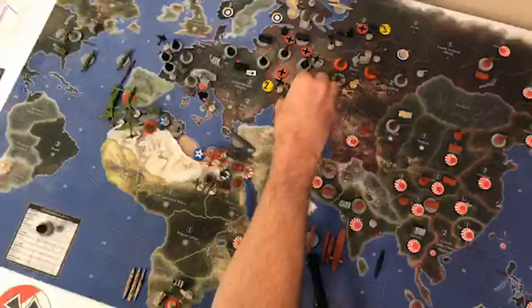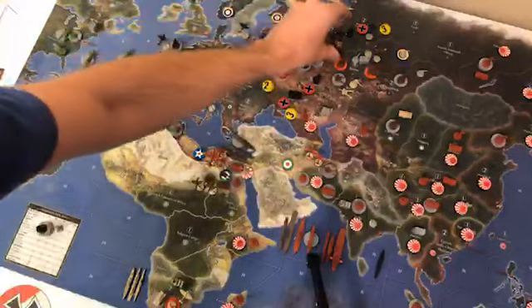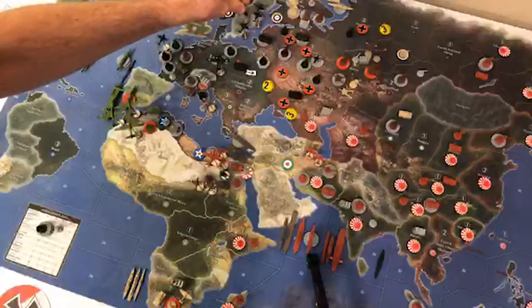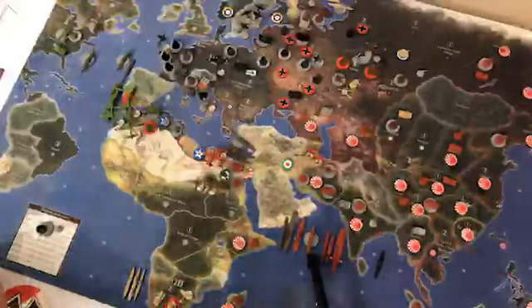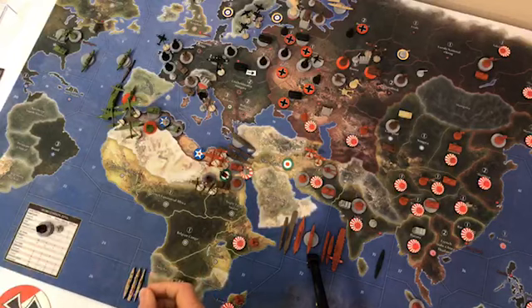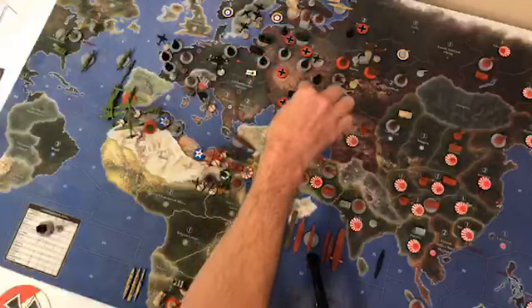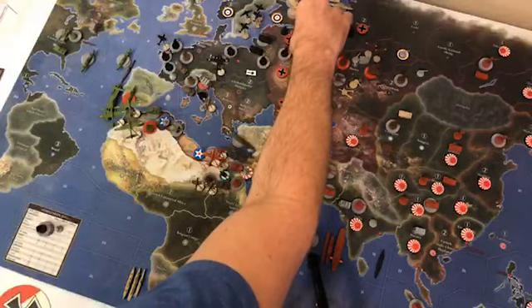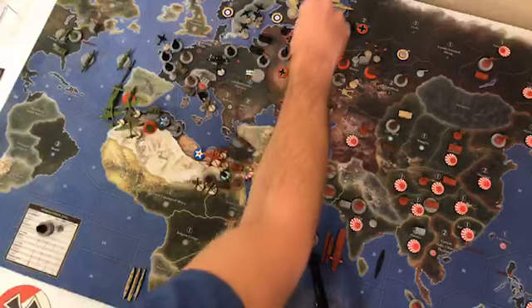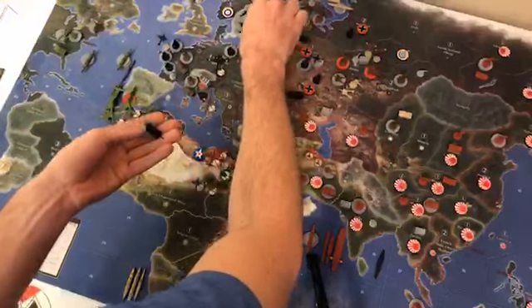The bomber moves back to Germany. All four fighters are going to move into Poland. The armor from East Ukraine goes into Poland, and we'll also move three armors from Belorussia into Poland — giving us a total of six armors in Poland.